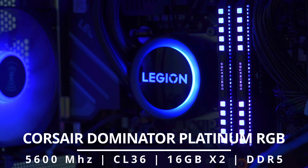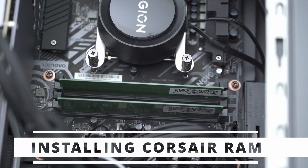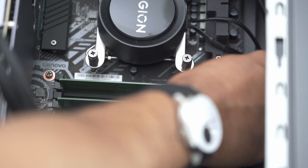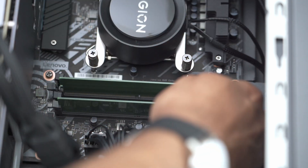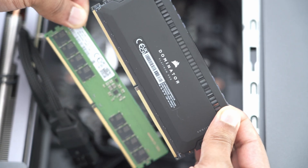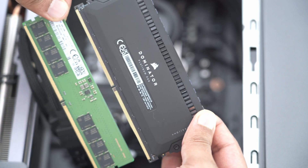First thing, I've disconnected the power from the computer and I'm going to remove the two Samsung RAM sticks — just going to hit these two little clips here. The Samsung RAM stick is removed, and this is what's going in right now: the Dominator Platinum.